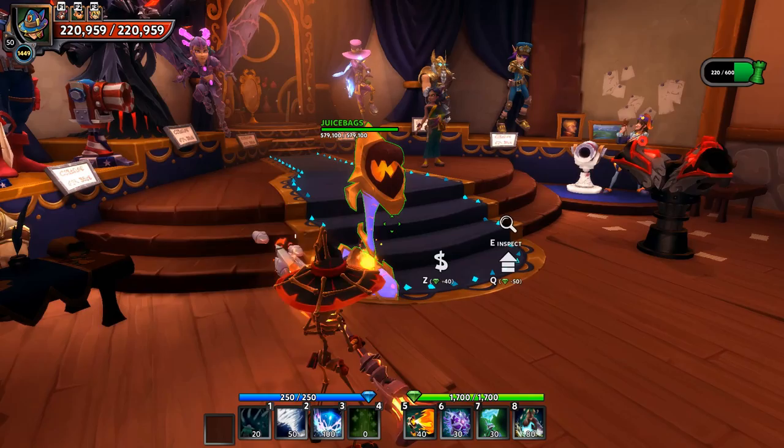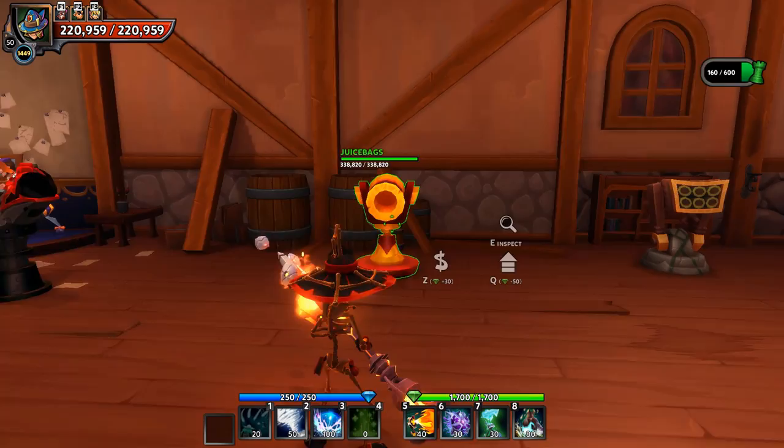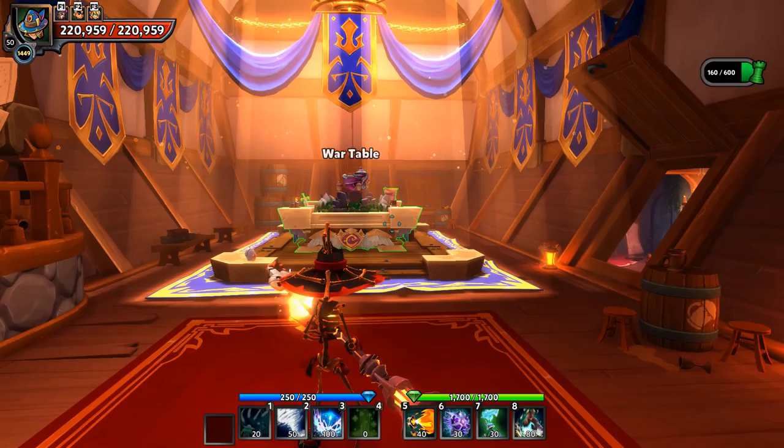Personally, I'd definitely suggest trying flamethrowers, skyguards on maps with lots of flyers, and cannons for the extra stun shard. Flamethrowers, cannons, and poison dart towers alone can be extremely valuable in Chaos 2 and will ease the transition. Let's go ahead and load up a Chaos 2 map and look at a sample build.